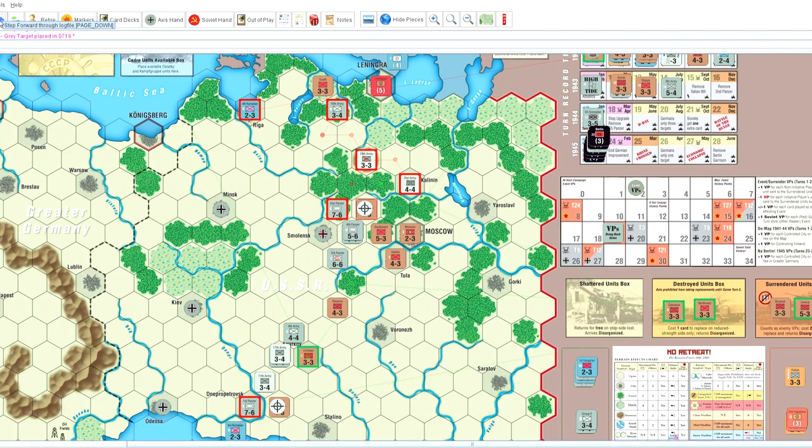The attack in the center and attack in the south — he gets a counterblow on the attack in the south, which I can live with. He also attacked Kharkov, which resulted in no effect. And the attack in the center, unfortunately, destroys Army West. He ends up in the destroyed units box, and he advances ever closer to Moscow.